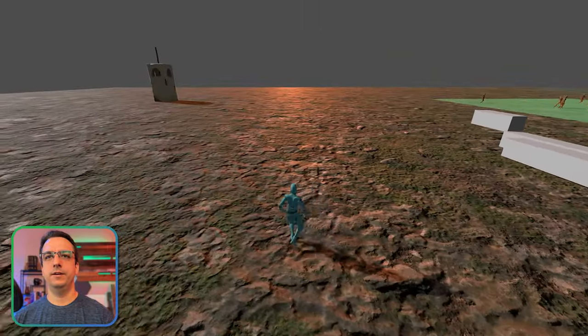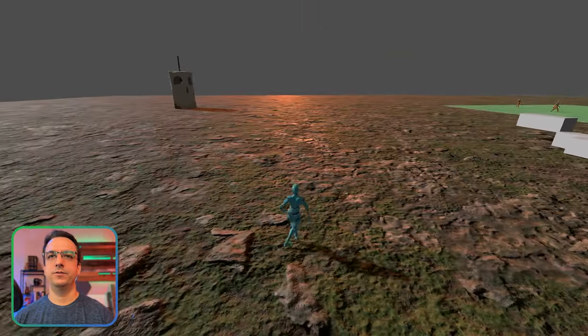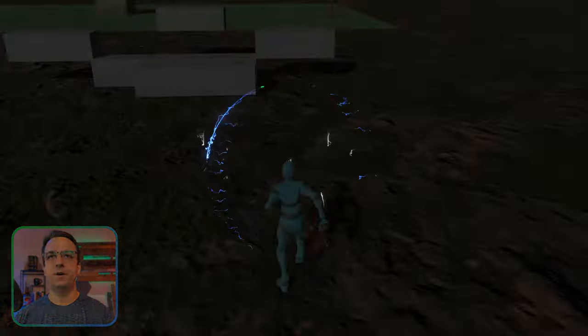Right now he can walk and of course he can strafe to the right or left, he can run and strafe and jump. His jump animation looks great. I've got that worked out a little bit better.